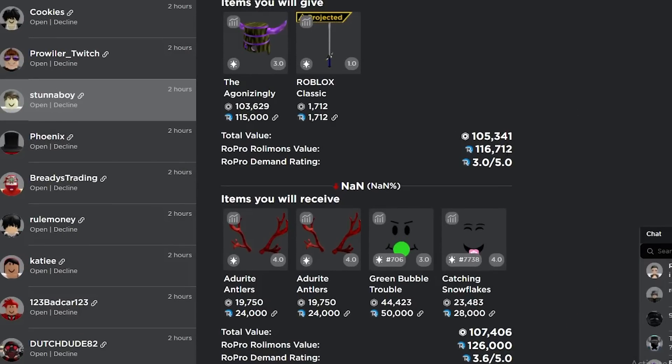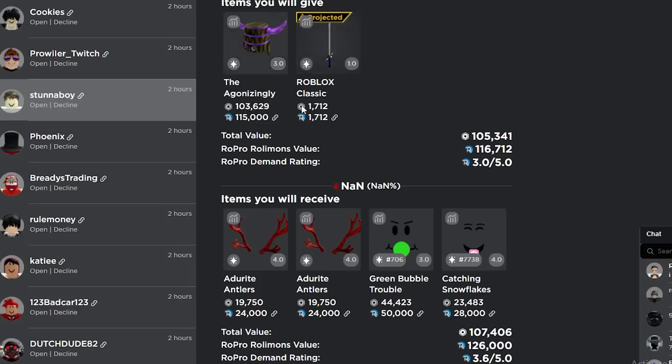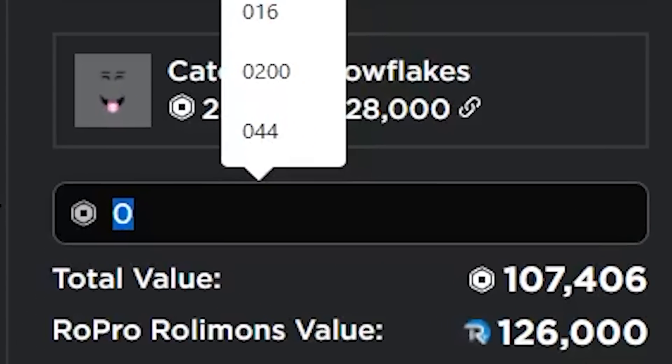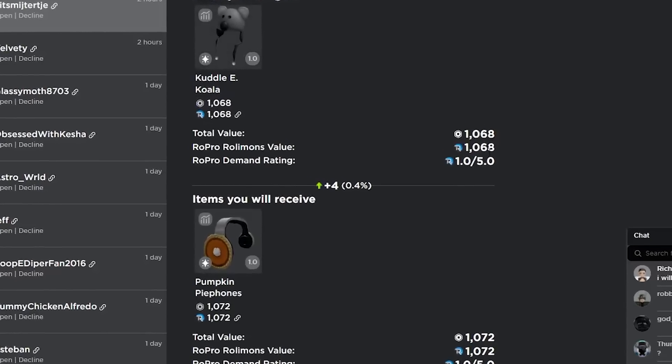We just got this trade which is a 10k overpay, but the only problem is the Ugly Bucket actually gets like 12k. I think I'm gonna counter without the sword, and I'll also make them add about 700 Robux and just send that.